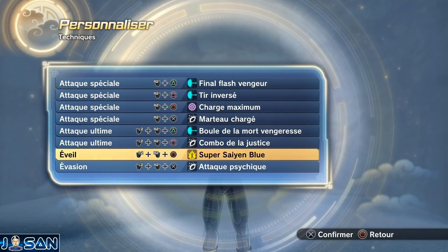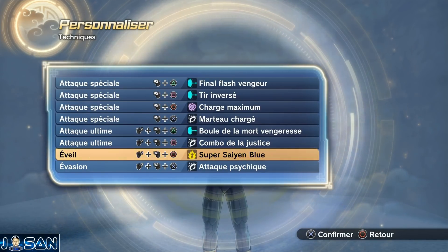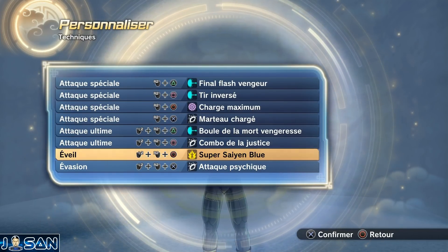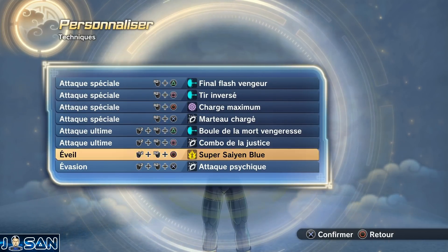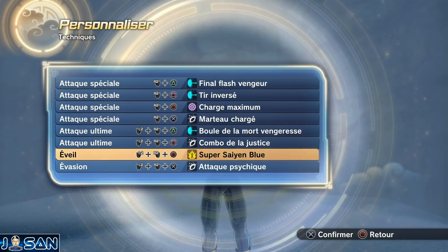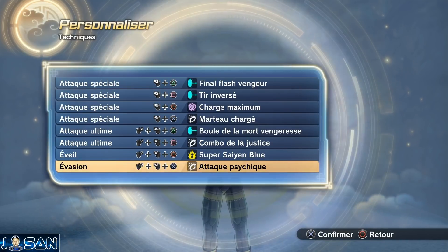C'est pour cela que j'ai choisi cette super âme : elle va augmenter notre ki rechargé tant qu'on restera au-dessus des 75% de santé. Au final, on va pouvoir se transformer en Super Saiyan Blue sans perdre de ki, ce qui est énorme sachant que le Super Saiyan Blue consomme énormément de ki. Tant que vous restez à 75% de votre santé, le Super Saiyan Blue ne vous consommera rien, et il booste énormément le ki koa et la super frappe, ce qui est parfait pour un build Saiyan équilibré.